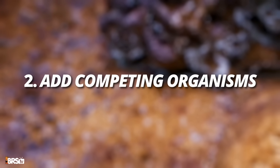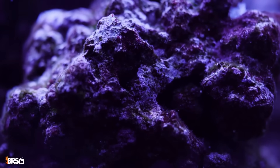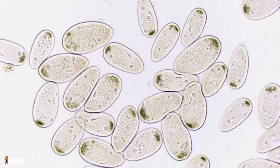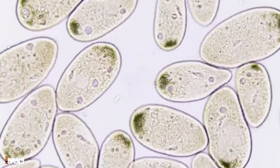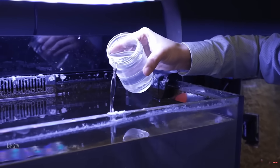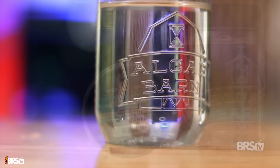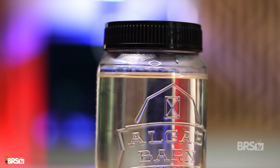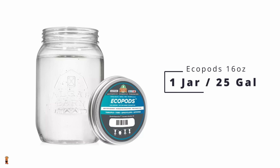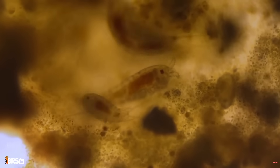Step two: add competing organisms. With your nutrients in a healthy range, your aquarium's microbiome can now begin to fight back. To make sure there's enough healthy competition to take over the resources dinoflagellates were using to thrive, you can bolster that microbiome in a few different ways. First, add copious amounts of copepods — AlgaeBarn's Ecopods is a great option as it contains four different species to cover all your bases. If your outbreak is particularly awful, I'd recommend adding one 16-ounce jar of Ecopods for every 20 gallons of system volume, and add them in the evening when the lights are off so your fish are tucked away and those pods have a chance to find shelter.